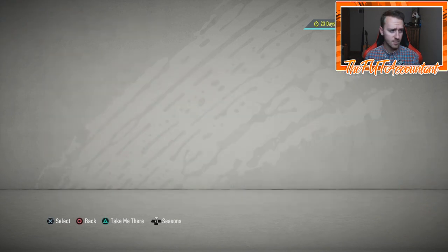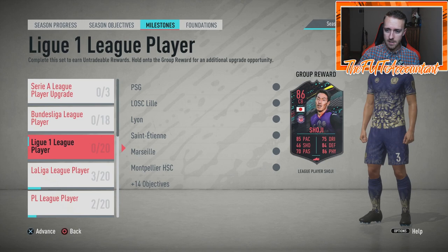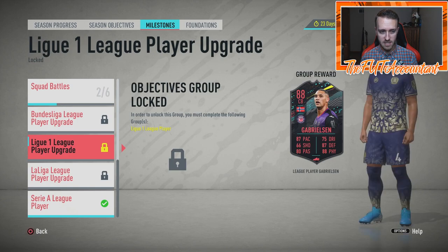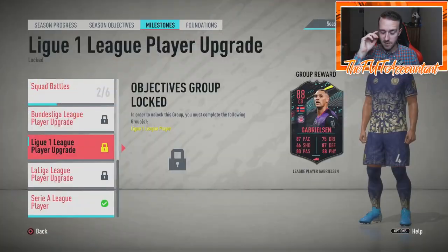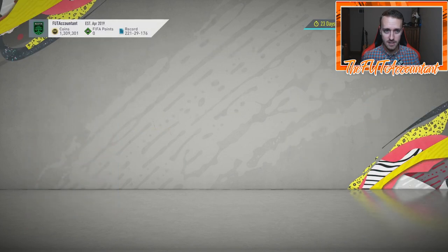Tonight we also got an upgrade to our Storyline or Milestone player — a La Liga milestone. A player named Shoji was transferred to a Japanese club, so we have a new player: Gabrielson, who is Norwegian. In-game stats look interesting: 91 jumping, 94 strength, 92 sliding tackle, aggression is a little low, but agility is 99 and balance is 84. If you did the Shoji SBC, this card looks decently solid to try out. If you're an objective grinder, check him out.